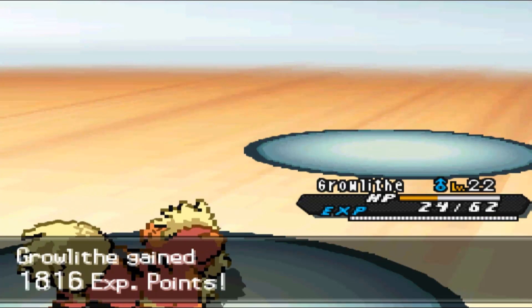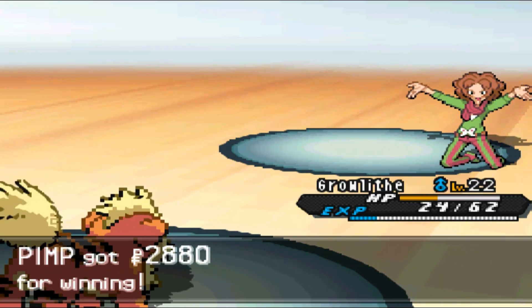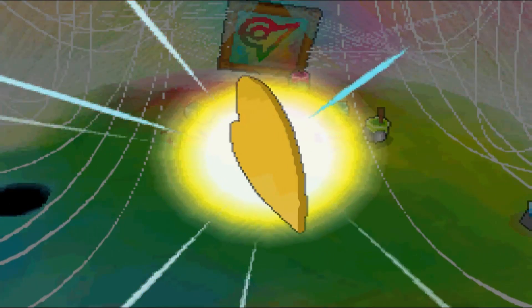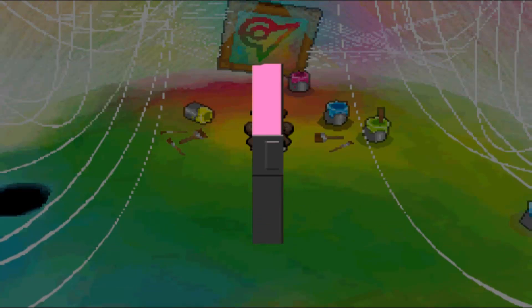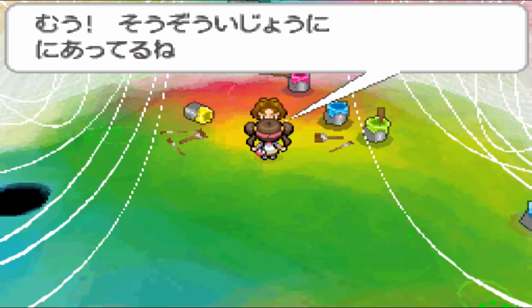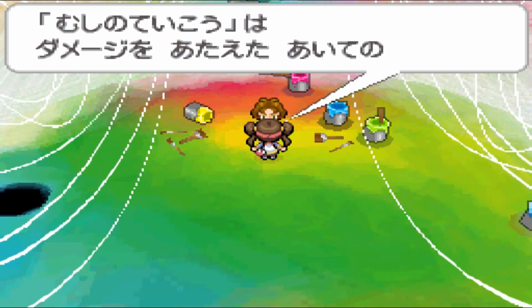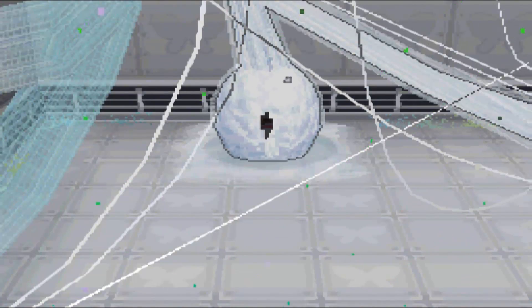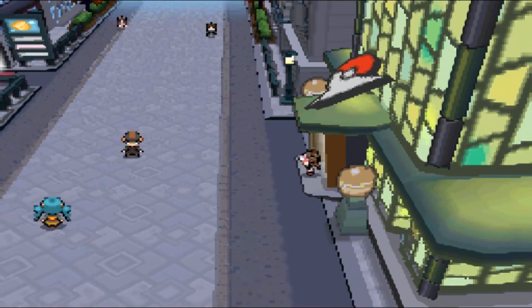I get a hell of a lot of experience there — level 22, awesome. So I defeat Burgh for 2880 Poké Dollars. He talks to me and gives me the Insect Badge — kind of like a love heart looking badge. I'll put that in my badge case next to the other badges. He also gives me a TM, Struggle Bug. We jump down the hole to exit the gym. That's all I wanted to do for this episode — stay tuned for my next few episodes and thank you for watching.